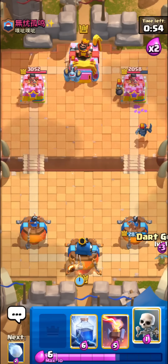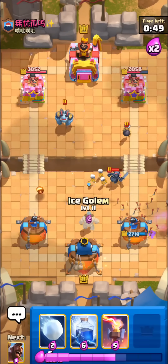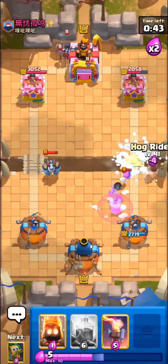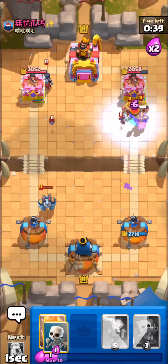He goes with the mini pekka pretty quickly so we don't actually get any hit on his tower, but I'm still pretty happy with the spot. I'm kind of just chilling — we have a pretty fair damage lead at this point. I'm gonna go with the hog rider again because I don't want him to build up a big golem push.